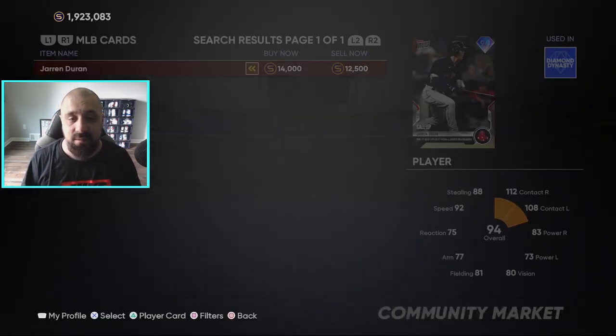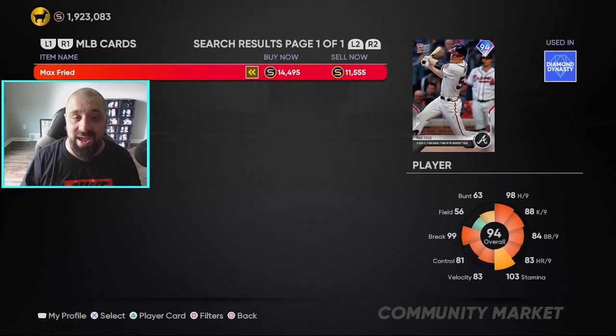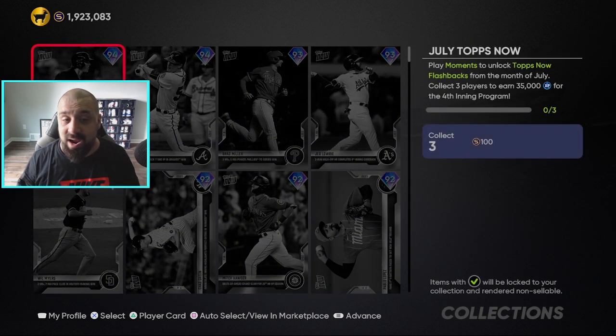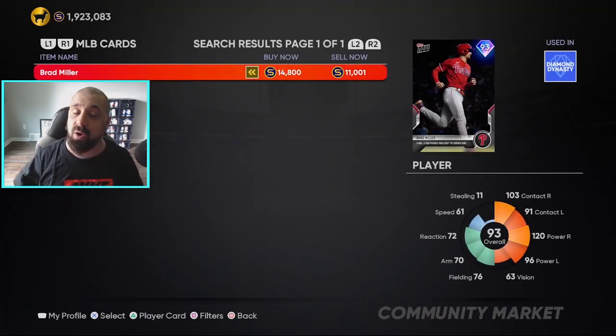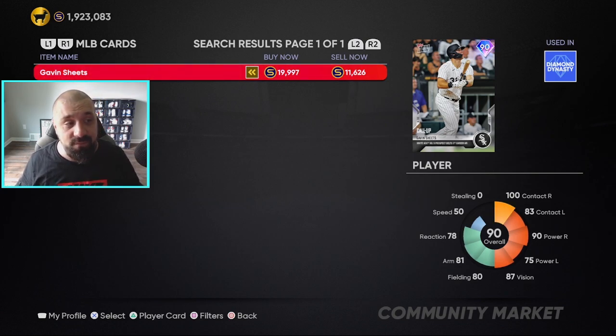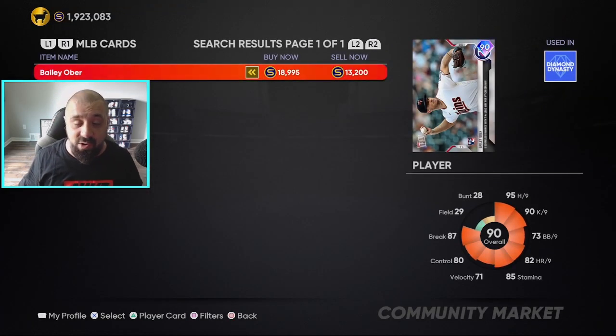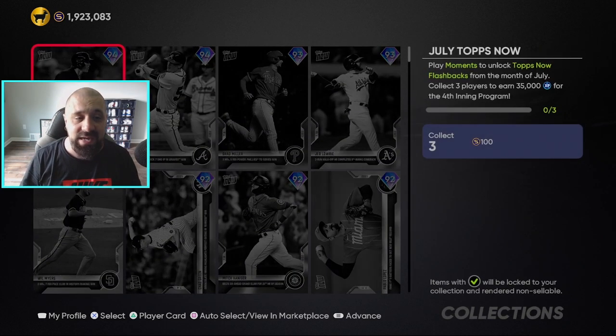And they have gone up. If we take a look at some of the top cards here, this one's going for about 14,000 stubs — yesterday the buy now price was like 9,000 and the sell price was in the seven thousands. These cards are going up; when I checked them just before I hit record they were selling for mid 12,000. Look at these lower overall cards — almost 20k for Gavin Sheets. The lower overall cards are going for more than the higher overalls — tons of stubs that you could have made.